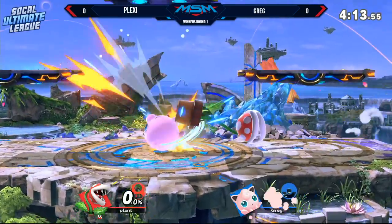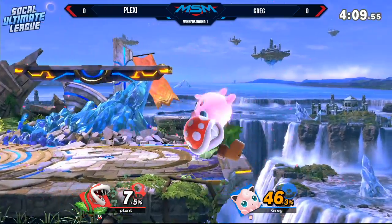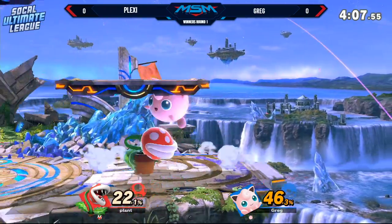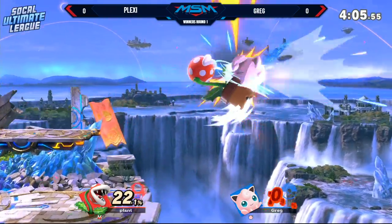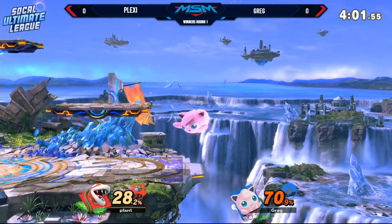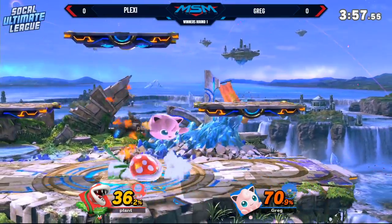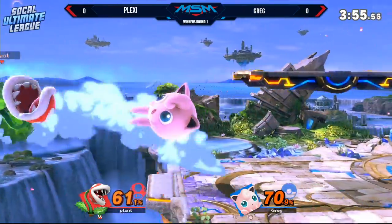He's just waiting for Plexi to do something illogical, so he could go in and punish on it. It's very smart. I think Greg is getting the right ideas, he's just doing it too early, which is not good with Jiggly, but at the same time, he's playing very well. That forward air is going to be a problem for Greg, I think, just in general, just because of the range.